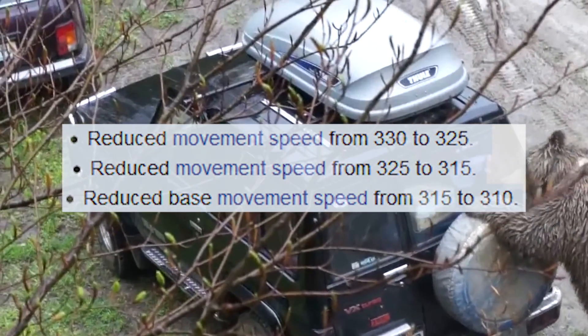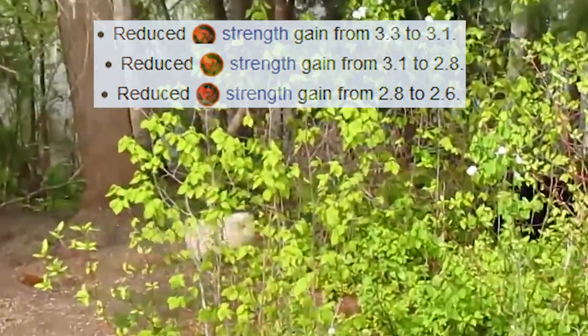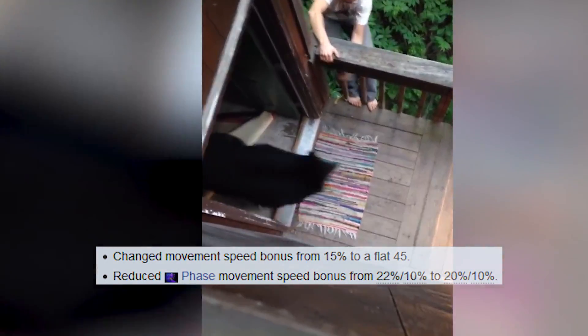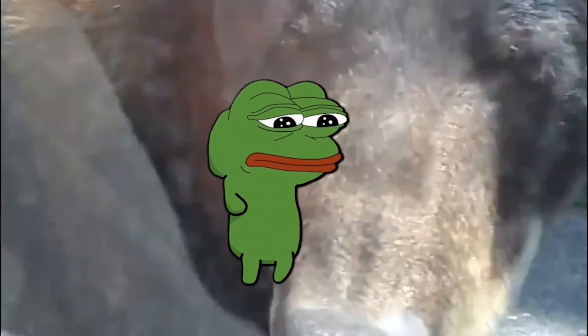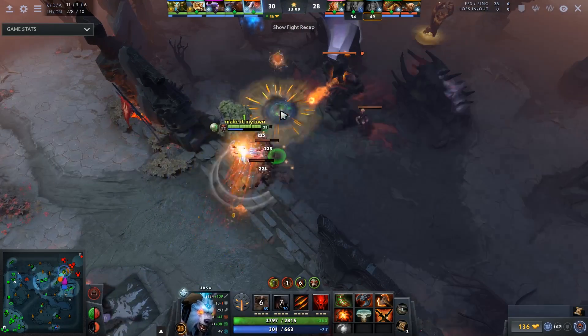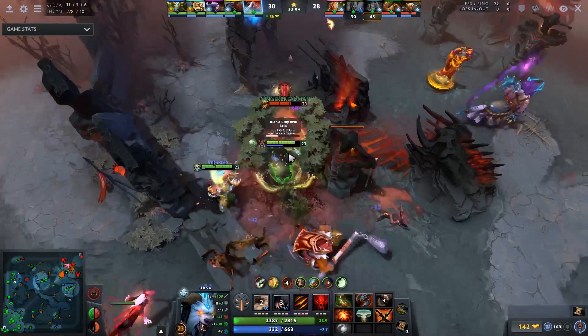Ursa's movespeed got nerfed, his strength gain got nerfed, Overpower got gutted, Phase Boots gives him less movespeed than before because of the changes, and more importantly, his mana regen talent got changed to level 15 and nerfed at the same time. All of this destroyed Ursa's early game power spike, but that doesn't mean the hero sucks — in fact, he is still a very reliable lane-dominating hero. The only thing he needed was a push in a new direction.